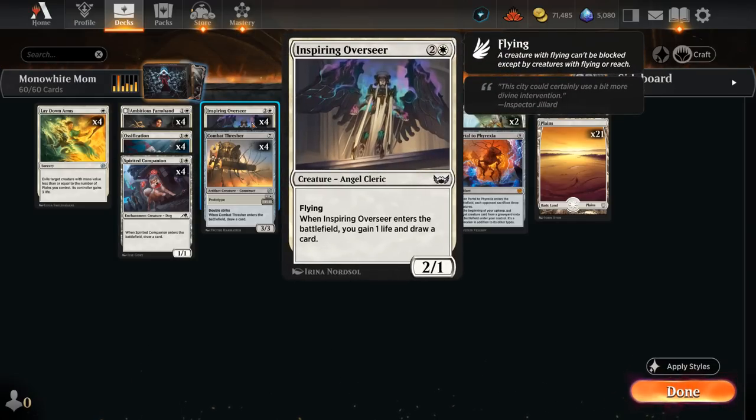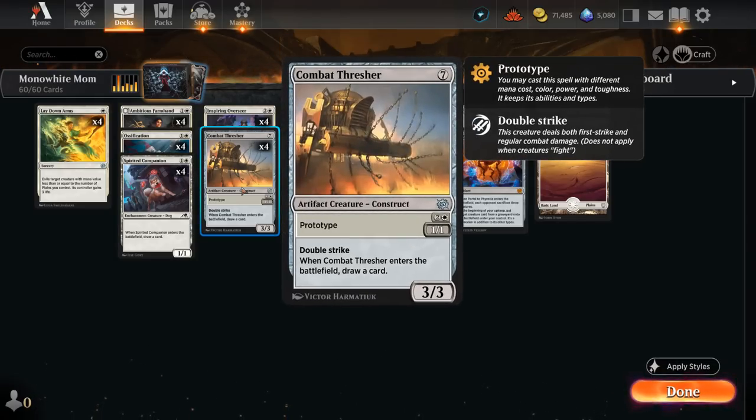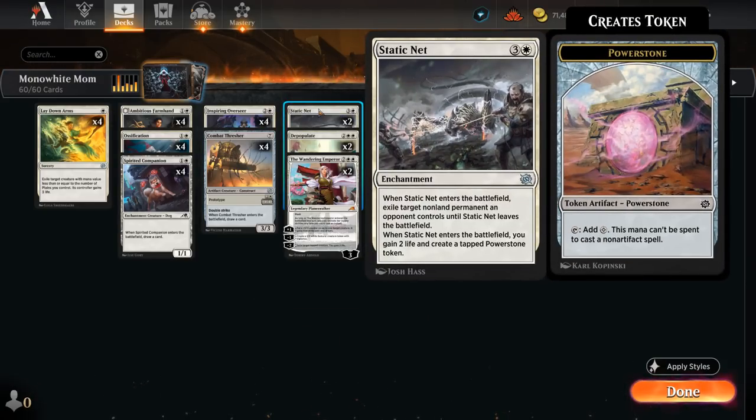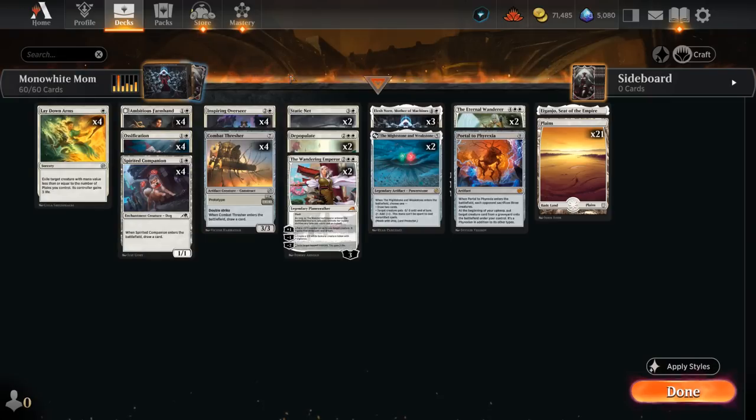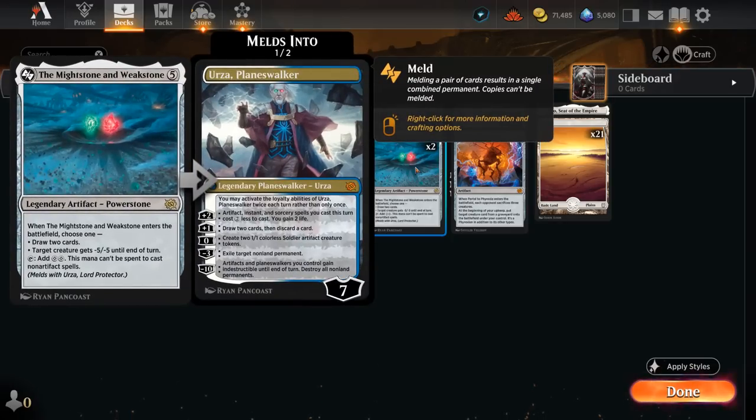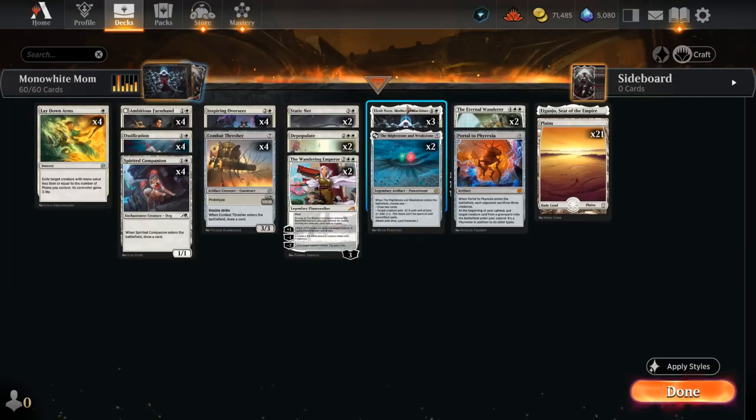At three mana, Inspiring Overseer gains one life and draws a card on a 2/1 flyer. Comot Thresher is a 1/1 double strike that draws, but can also be cast for seven mana as a 3/3 double strike that draws. We've got a few Powerstione generators — Static Net exiles any opposing non-land permanent and generates a tapped Powerstone token. The Mightstone and Weakstone is a Powerstone that can make two colorless mana usable on abilities and artifact casts, handy for Farmhand's ability and ramping into Portal to Phyrexia. When Mightstone and Weakstone enters, you can draw two cards or give a creature -5/-5, and with Elish Norn you can double up or choose both.